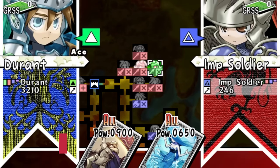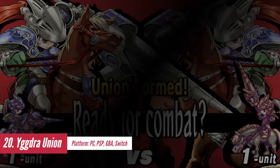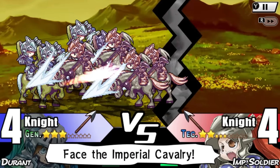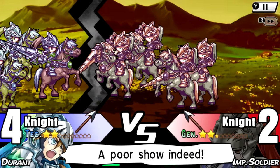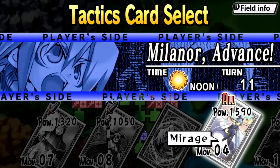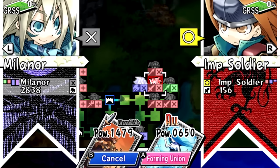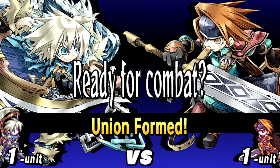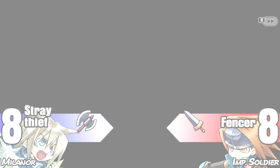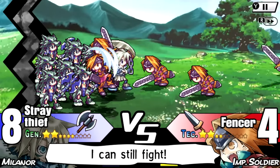Yggdra Union is a hidden gem in the strategy RPG genre. Originally released on the GBA and later remade for the PSP, now it's also available on PC. Despite its age, the game still holds up well and provides an incredibly enjoyable gameplay experience. The game features a unique tactical combat system that sets it apart from other strategy RPGs. The combat revolves around the union mechanic, where groups of troops can form alliances and fight together. It offers a perfect pace, balanced difficulty, and unique combat encounters that keep the experience fresh and engaging throughout.